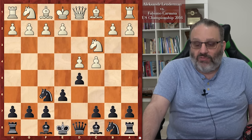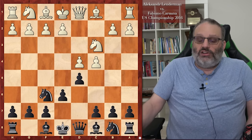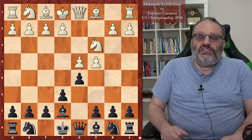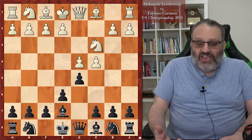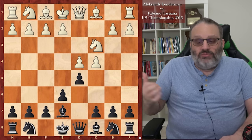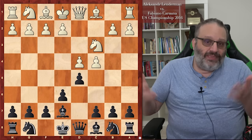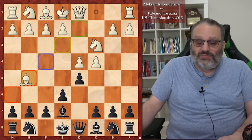Bishop E7 is considered more precise if you're going to play the regular variations of the Queen's Gambit Declined. This gives White another option — lines where White doesn't play Knight F3. Bishop G5 is not recommended here. Instead, after C-D-E-D, we see Bishop F4. The idea is: since Black played Bishop E7 early, if Black wants to play Bishop D6 and trade bishops, he's going to lose a tempo.